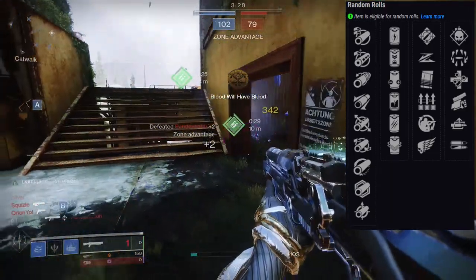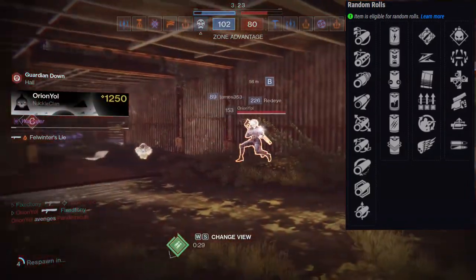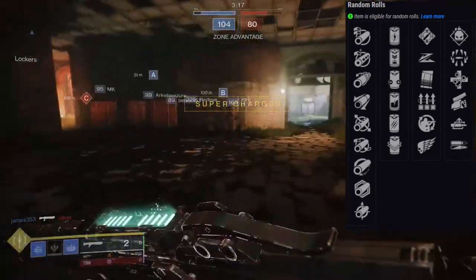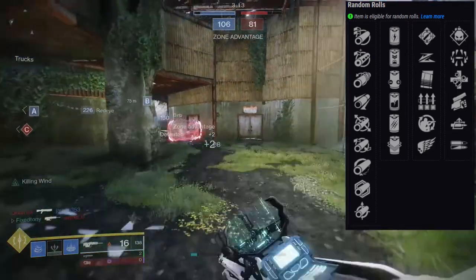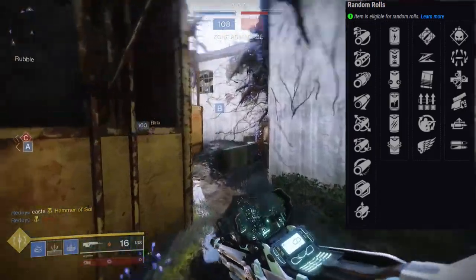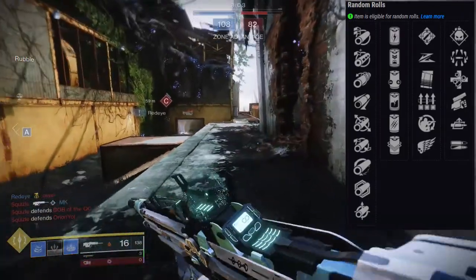High Impact Reserves is just going to do you so much better. Swashbuckler — if you like to punch a lot — if it can one-tap with one bolt I don't see why you wouldn't use it, but you do have to get five stacks or a melee kill, so I understand why people wouldn't. Surrounded I probably would not use — I personally don't like Surrounded. Auto Loading Holster I could see people arguing for.